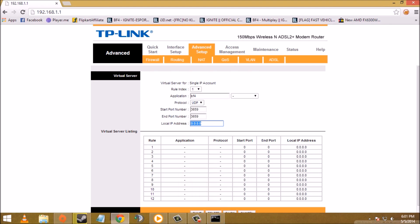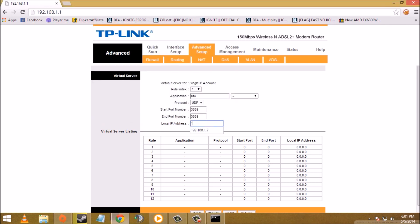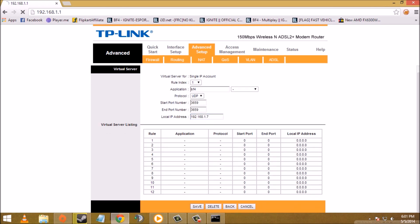In the local IP address field, paste your IPv4 address, which you can find in your Command Prompt. My IPv4 address is 192.168.1.7, so I'll type 192.168.1.7 here. Now click the Save button.